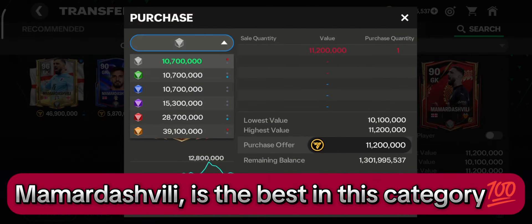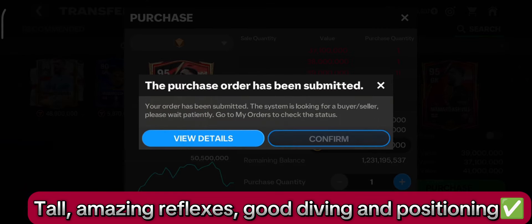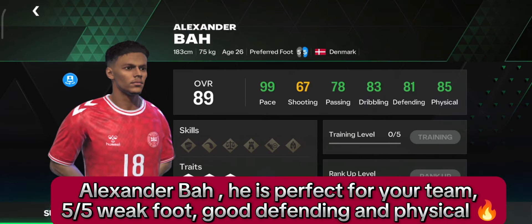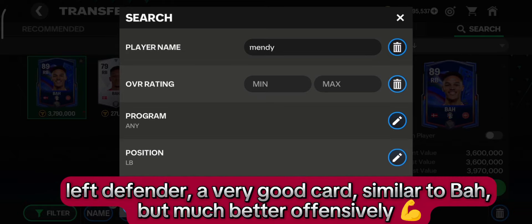Mamardashvili is the best in this category — tall, amazing reflexes, good diving and positioning. Right back, classic choice premium card: Alexander Bob. He is perfect for your team — five-star weak foot, good defending and physical.